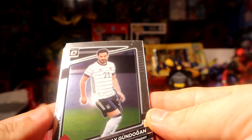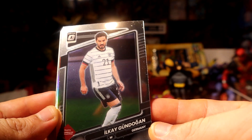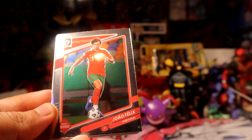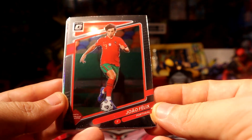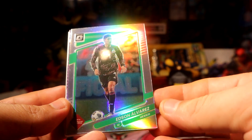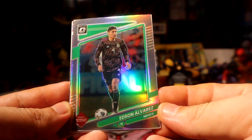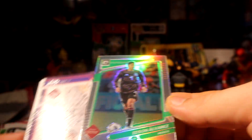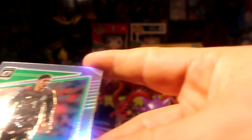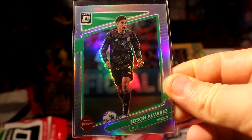Let's see what pack number two has for us. Gündoğan Germany optic. Felix uptake, and we have Alvarez holo silver midfielder — pretty awesome. Mexico hot packs, Mexico!